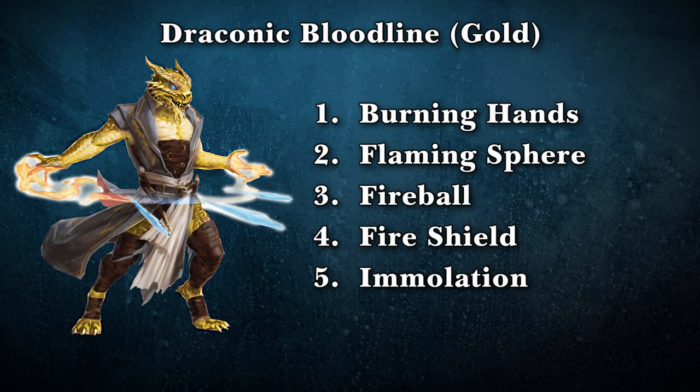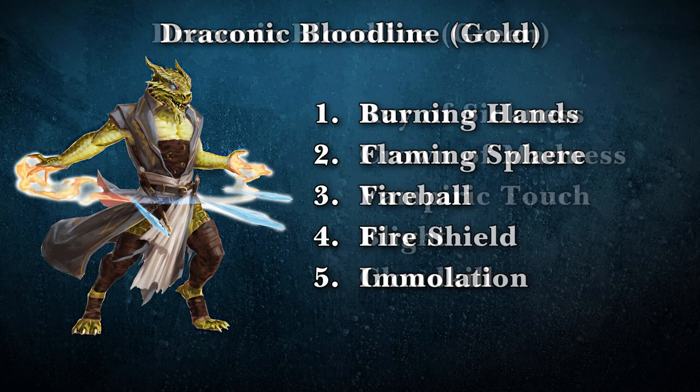For the Gold Dragon — another fire option, the gold standard — we have Burning Hands, Flaming Sphere, Fireball, Fire Shield, and Immolation. Fire Shield is the one that's different this time, and Flaming Sphere instead of Scorching Ray. Gold is kind of the leader of the pack, so they have a lot of attack options — Fire Shield felt like a defensive option as opposed to Wall of Fire. And Flaming Sphere is one of my favorite spells for battlefield control.